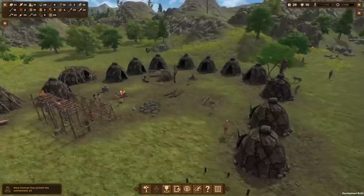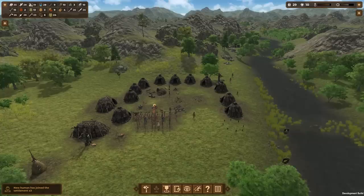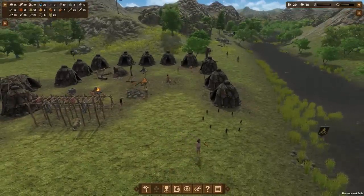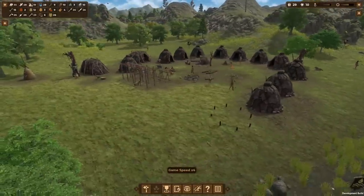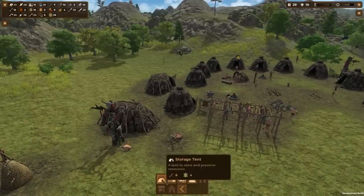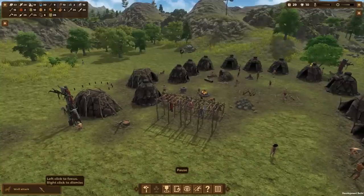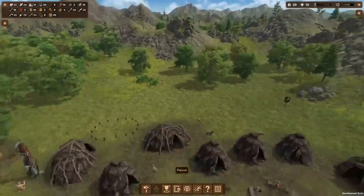Three more people have joined! We're gonna have to build more tents. Look at this little community — we're gonna build like a full circle that's gonna be the center of our future town. We're gonna get walls all around to prevent animals from eating our humans — none have succeeded yet. I also need another storage tent. So we got like a little storage area back here. Is it cluttered? Yeah, but it's okay.